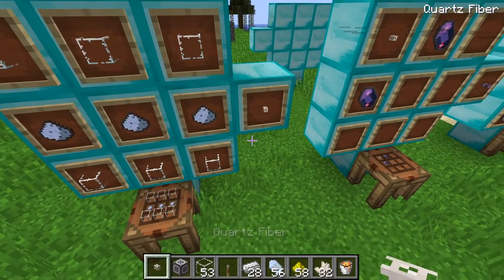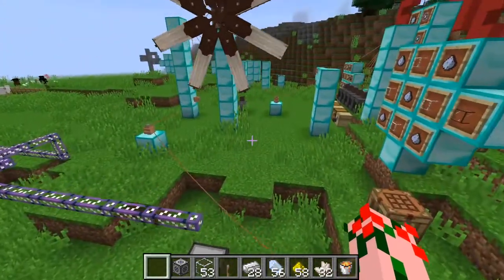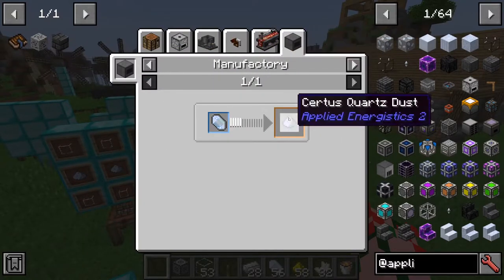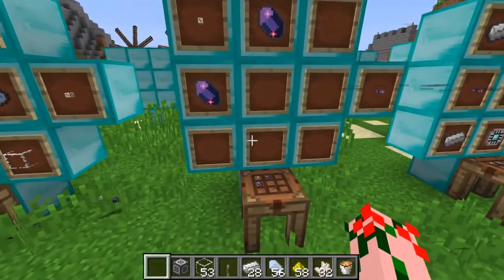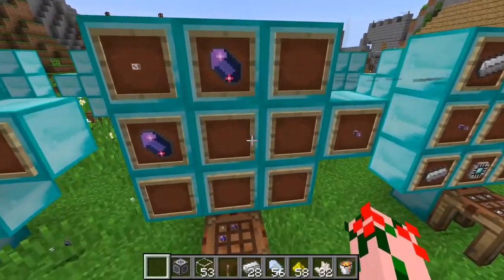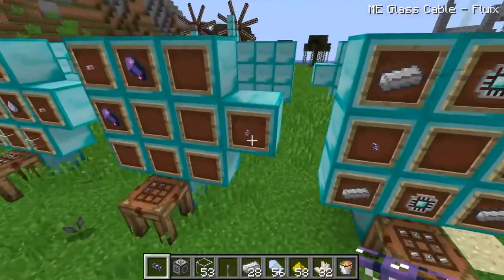Next thing you need to make is quartz fibers. Quartz fiber is quite simple — you just need some glass and quartz dust. You're going to need a whole lot of this dust. I would recommend combining this mod with another mod that allows auto-grinding, or you can use a crusher from Immersive Engineering. With that flux crystal, you get the ME glass cable, which is very useful and you'll be using it for your whole networking system — so make sure to make a lot of it.